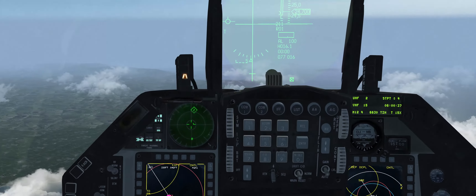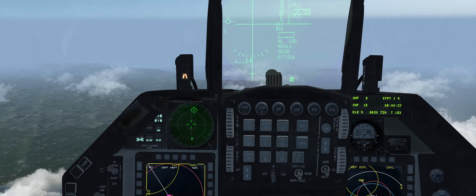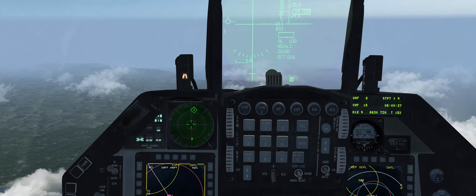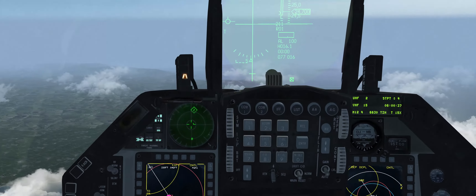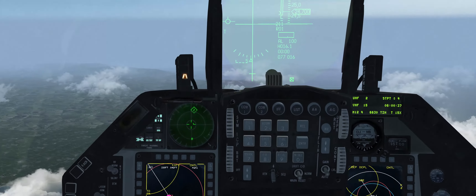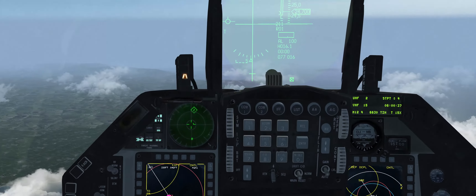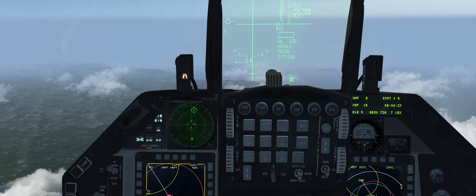If we zoom out we can see — we know the SA-2 should be around steer point 4, but actually our HAD is displaying its offset from that. The T2 is even more offset from that, so I know they're definitely not in that location. This might not be the case in a real mission scenario where you might not know where these targets are, so you're relying on the probability function of the HTS to get a more accurate picture. In this case I know where they are, so I know the information is not accurate.